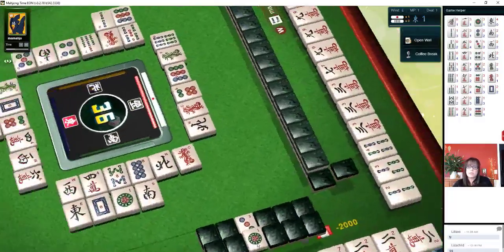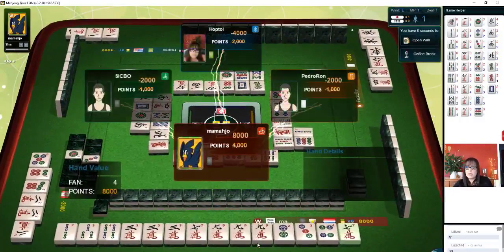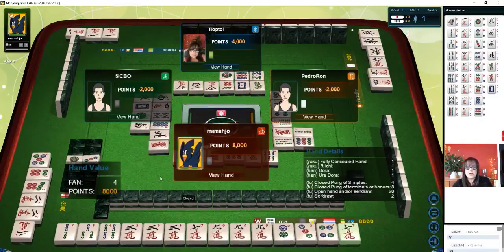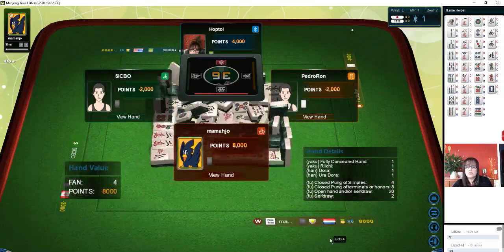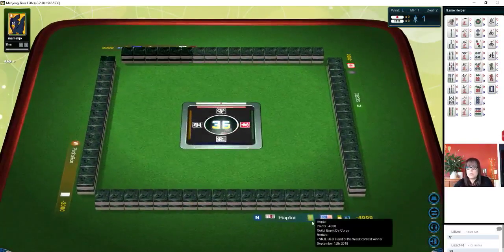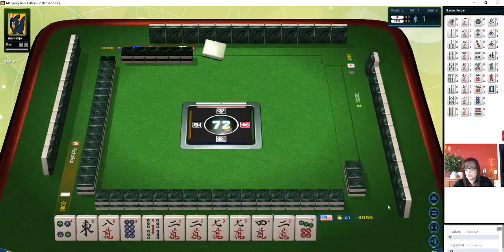They self-picked. Very nice. So we have four han, and they won fully concealed with riichi. They have dora, and they also qualified for ura dora, which is the tile under the dora indicator — they happen to have the four dot. The ura dora indicator was a three dot. So they didn't have any other yaku but riichi, and then they have dora.